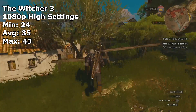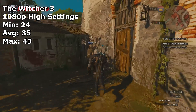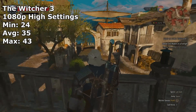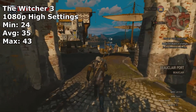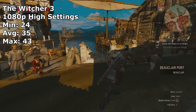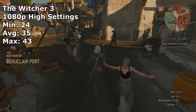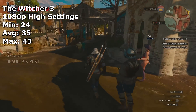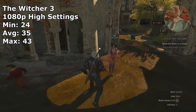The Witcher 3 at 1080p high was a bit harder on this card. However, even in the busy cityscapes, the card managed a 35 FPS average. If you were to drop the settings to medium, you would see a large jump in performance, as right now at these settings, 2GB of VRAM doesn't quite cut it for high settings in this game. But a better CPU might be able to make this game a bit faster at these settings.